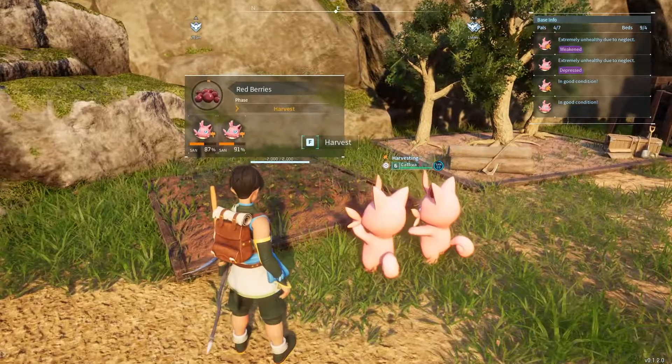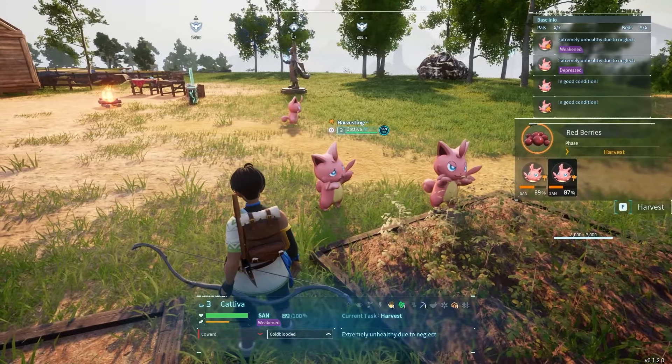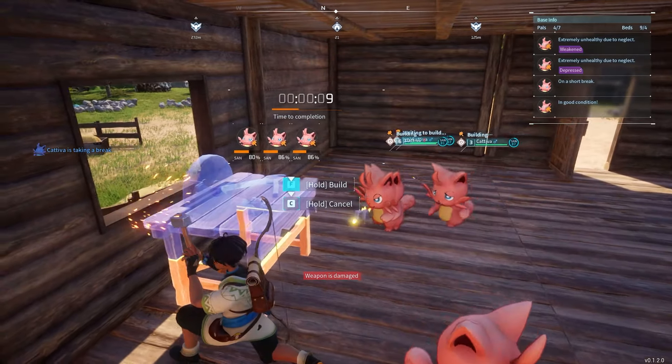Kativas are also great for use as harvesters, as they will harvest any crops that are currently ready on farm plots. Lastly, they will also help with construction of new buildings and items at the workbench.